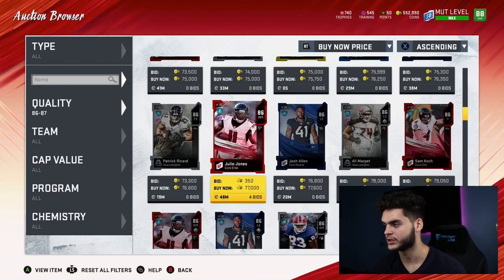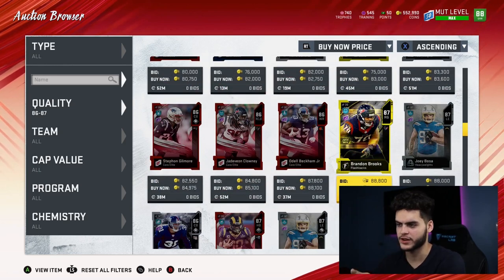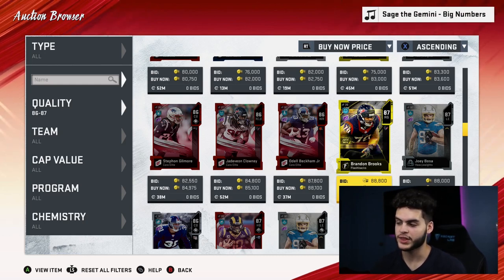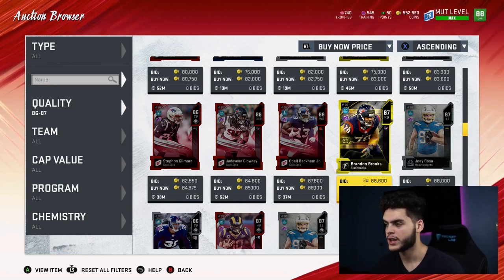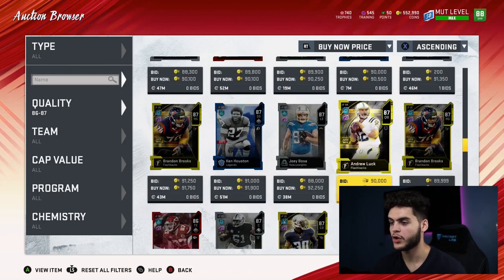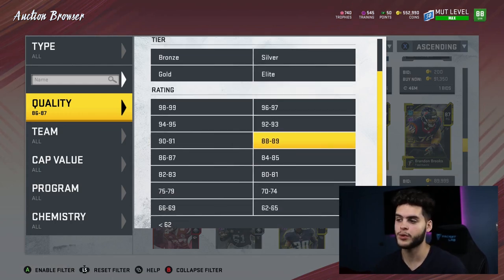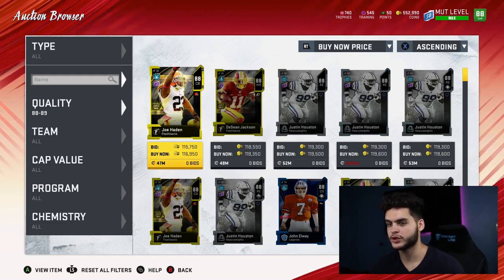Now the 87s — let's see, Brandon Brooks here. You can realistically get 87 overalls for about 83k. If you divide 83k by 1,860 training points you get 44.9 coins per training, which is really good. They come out to around 44–45 coins per training. The 87s are one of the better values, although there is a much better one coming up. If you need bulk amounts of training, stick around for that one.